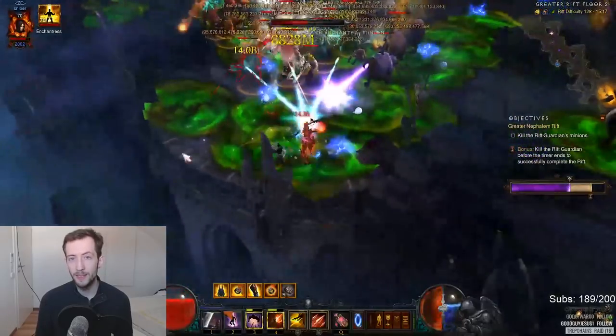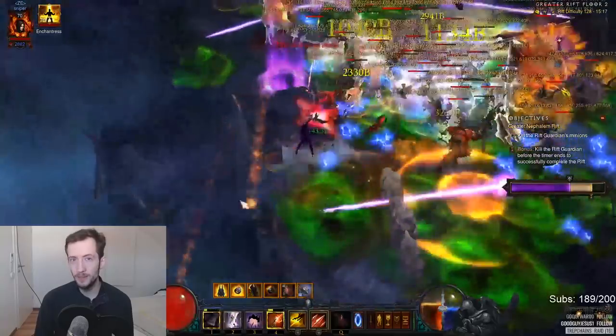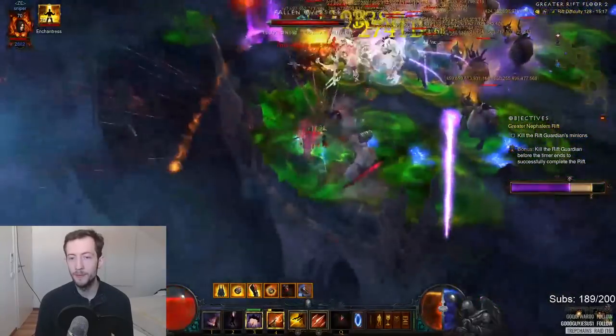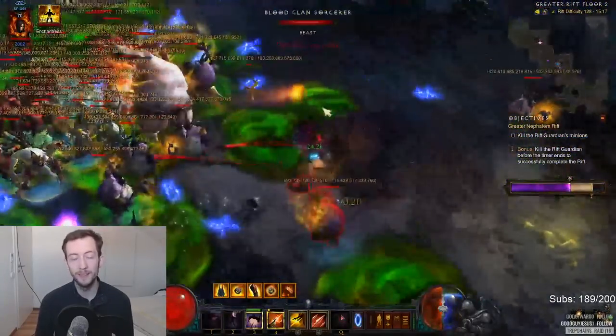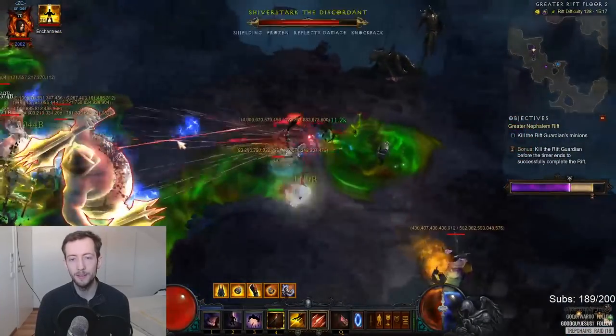First of all, you need to know that cornered patterns scale exactly the same way that monster HP does. This is why in low tiers cornered patterns are absolutely useless, while in high tiers they're completely ridiculous, because they always deal the same percent value of the monster HP effectively.